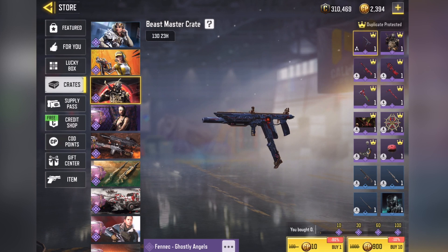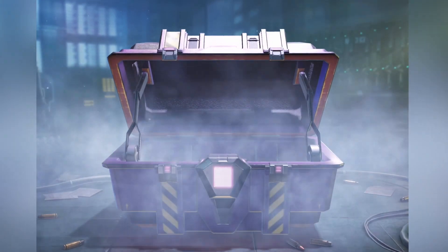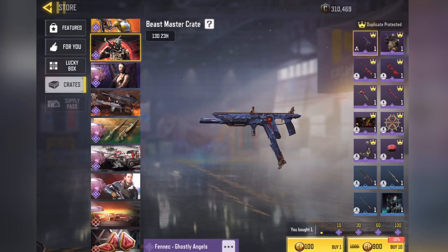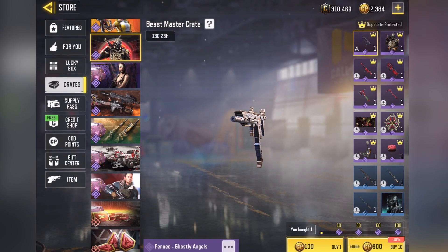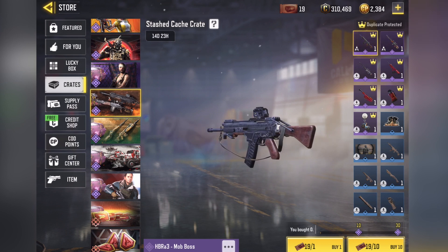Let's go to this crate here — Beastmaster crate. Little bonus crate opening. See how many pulls I can do — that's 90% off. Was it literally just one pull? Wow, that was just one pull. I thought it was going to be like five, maybe.